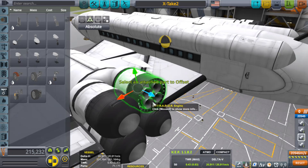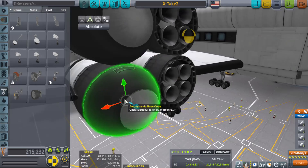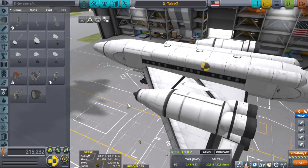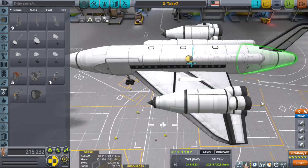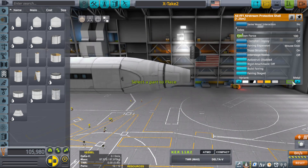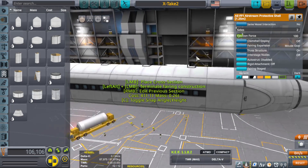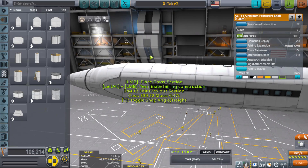I wanted to try to make an SSTO that was not only able to carry a large payload — in this case 50 Kerbals — to the Mun, but I wanted it to land in a VTOL style, and then take off and go back to Kerbin without refueling, without needing the nuclear engine. So in order to save as much delta-v as possible getting through the thick atmosphere, I had to do that little fairing trick — the one we found out many videos ago, where you could place a fairing inside of a fuselage and get the same no-drag characteristics without being bogged down by a huge, heavy fairing.